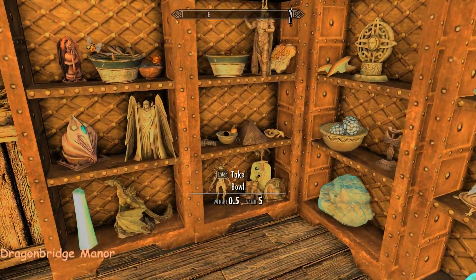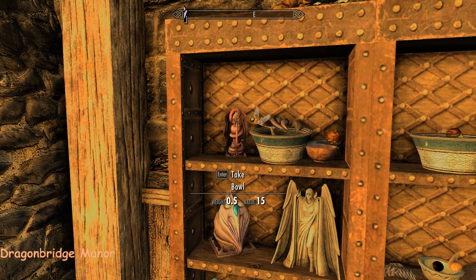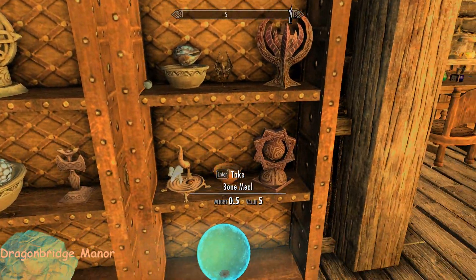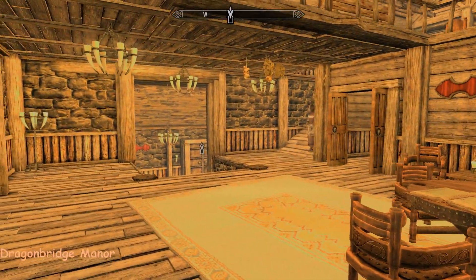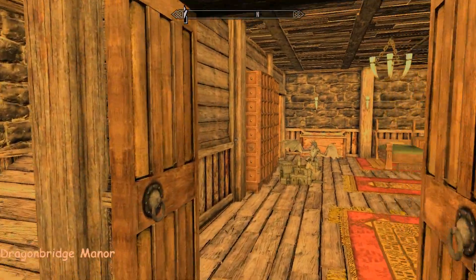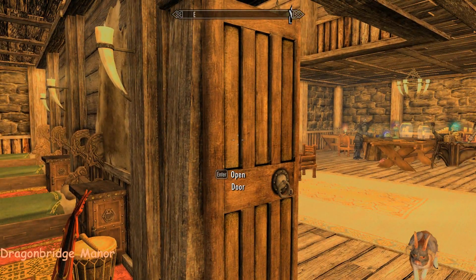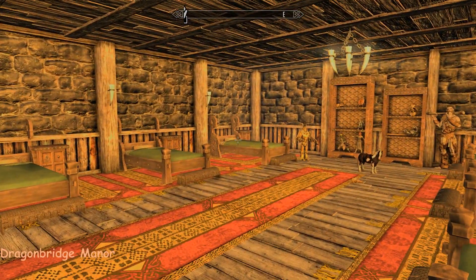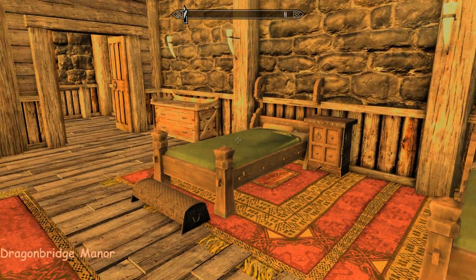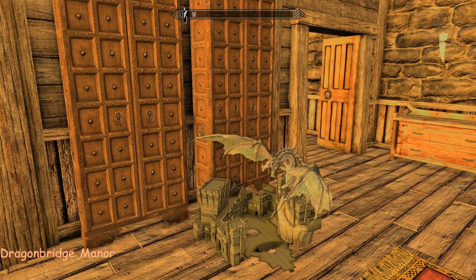There are lots of decorations on these shelves and a few shrines too. And there's a really nice kids room - they've all got their own little bedside tables and chests, a few toys to play with. That is awesome, look at that!